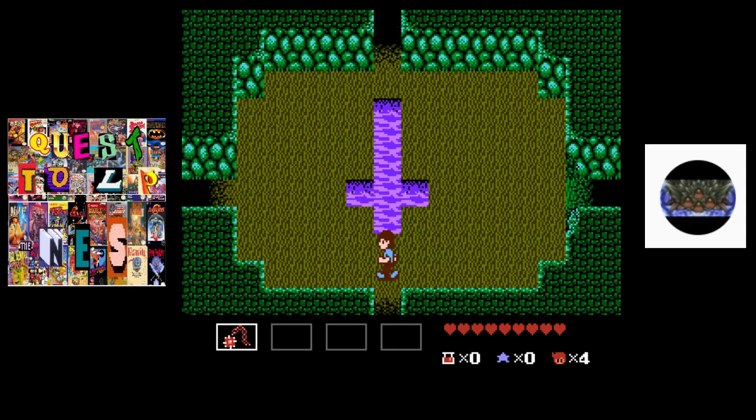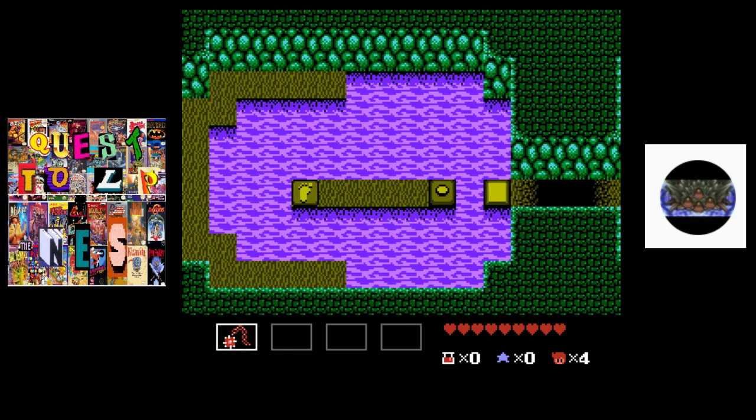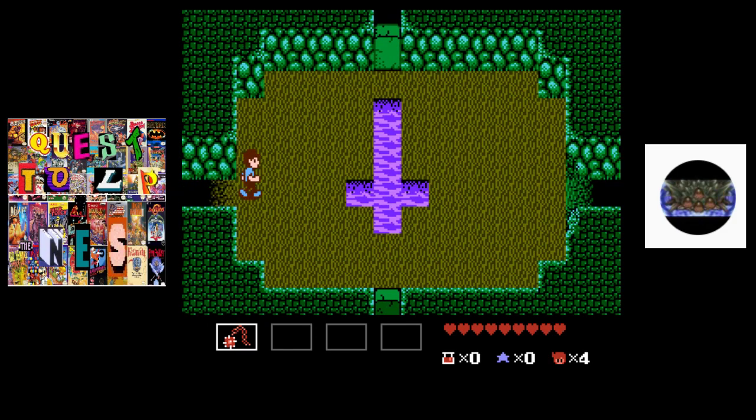Look at the water in here. It just looks like there's something wrong. It reminds me of the water at Doma Castle after Kefka got there. So yeah, you just want to keep moving in here too. We really didn't need those hearts but that's what's in there.